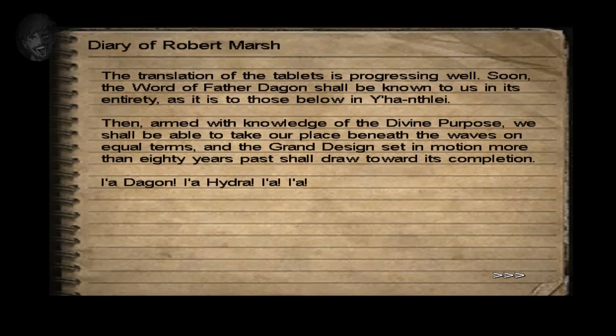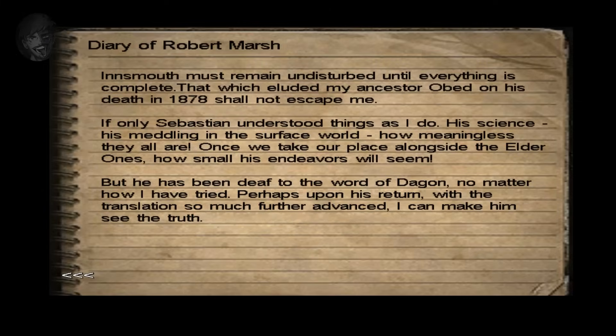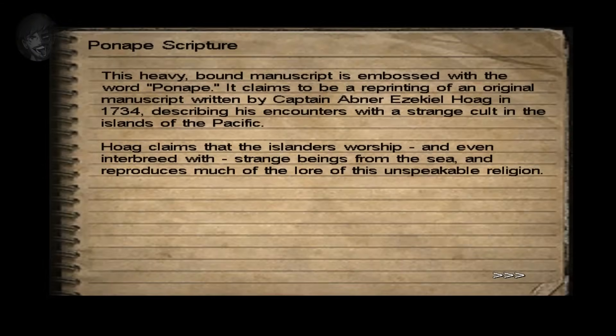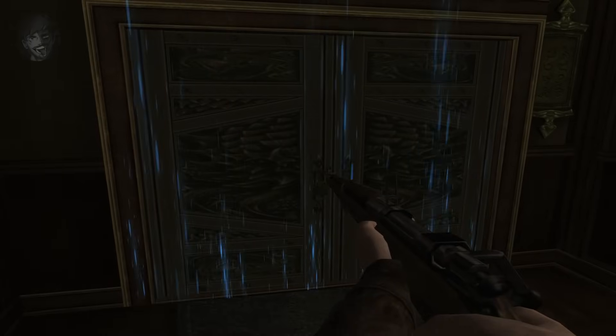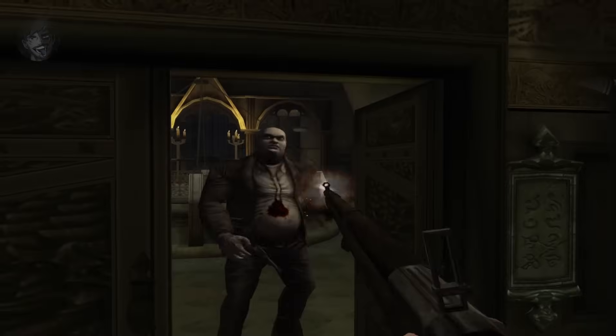Jack finds the seal on the door, which gives him a very bad headache, along with another door with a strange seal and a portal. A diary belonging to Robert Marsh reveals his main goal is to translate stone tablets — this is why the Order needed the Book of Dagon off Thomas Waite. Marsh speaks of a place beneath the waves where they will enact their plan of grand design, ascending to true knowledge in the love and service of Father Dagon and Mother Hydra. Using the Book of Dagon, Jack breaks the seal on one of the doors by uttering a prayer, retrieves a key, and frees Mackey from his cell.